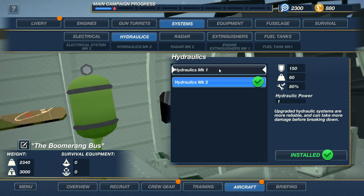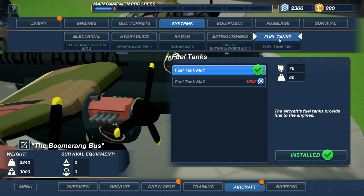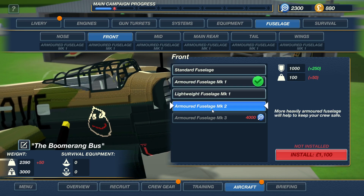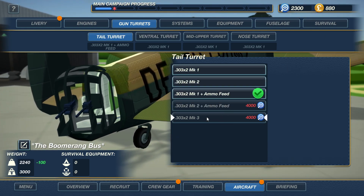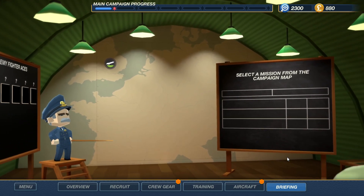What does this do? 20% more repairability. Upgraded hydraulic systems are more reliable and can take more damage before breaking down. Upgraded radar has improved range and sweep frequency — very good. That's really what I need. All of these are insanely expensive now. You can get a Mark 2 with an ammo feed — that seems insanely good. If all my gun turrets could just have ammo feeds, that would be insane — no downtime.